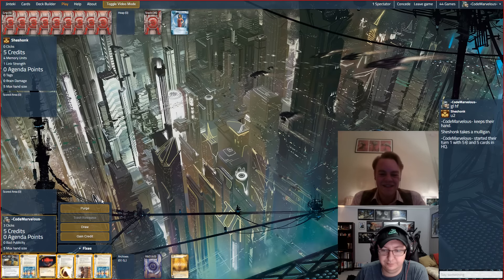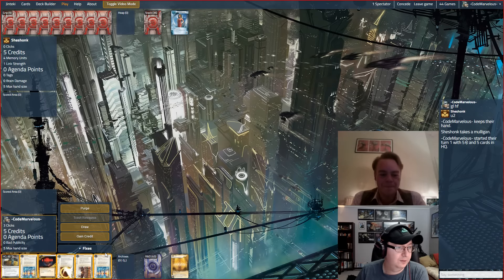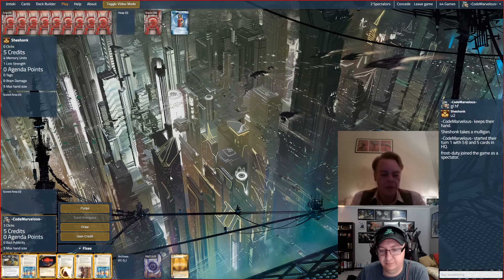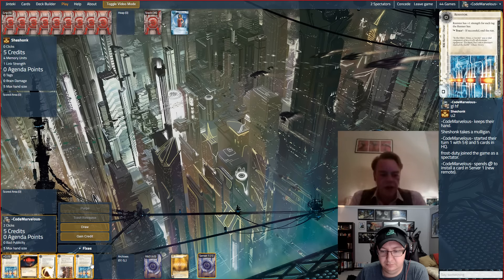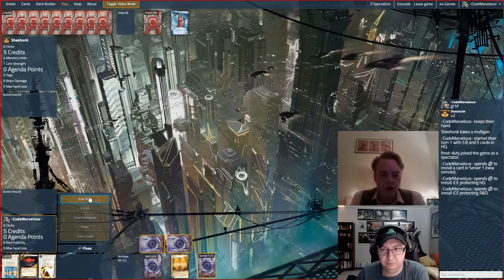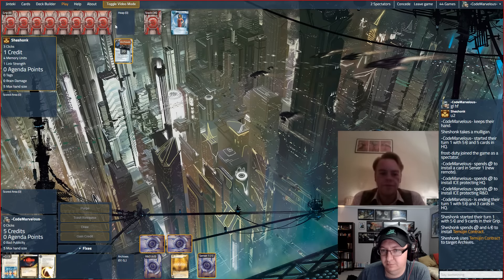We pull a Resistor as our first card. We're definitely popping the Launch Campaign down, obviously icing HQ. I think we probably put a Resistor on HQ for now, and then the Turnpike on R&D. That's often where a Data Raven goes, so people will frequently poke that first.